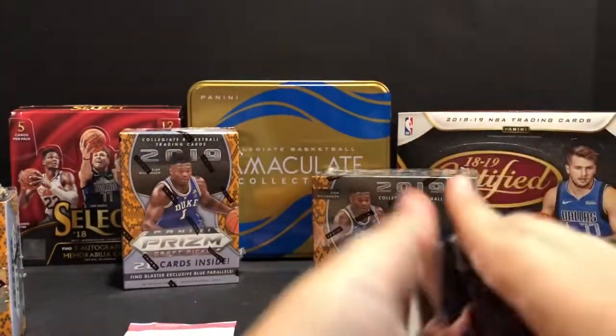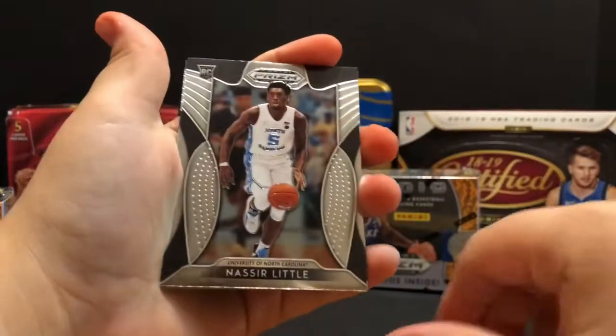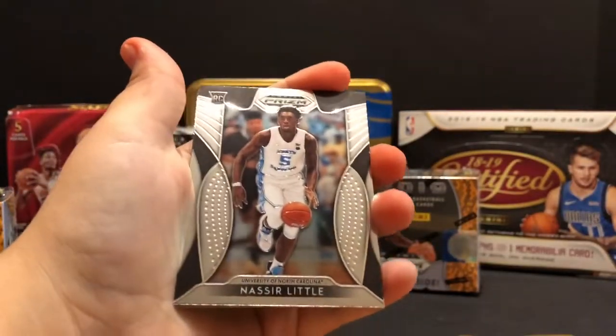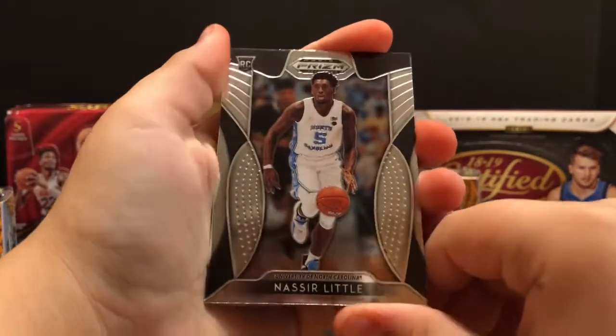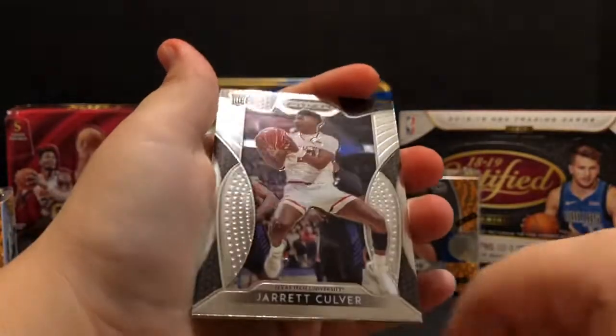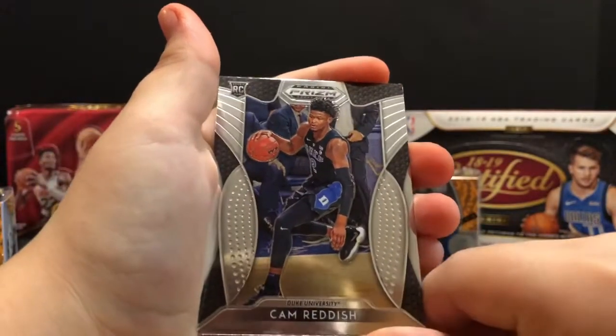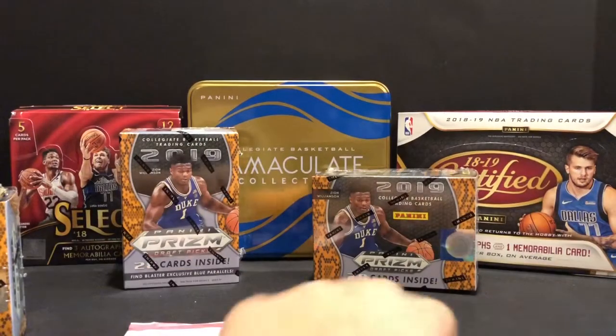I wouldn't mind seeing us get a nice looking Coby White. Yeah, Coby White's a good one. Nasir Little - is that a silver? No, just normal. Jarrett Culver - Jarrett Culver's a good one. Cam Reddish. Not bad. Those are all good rookies.